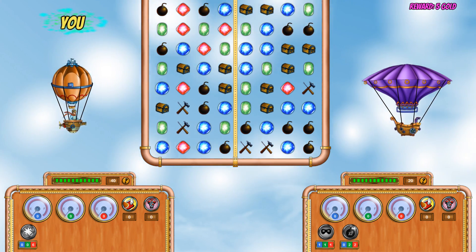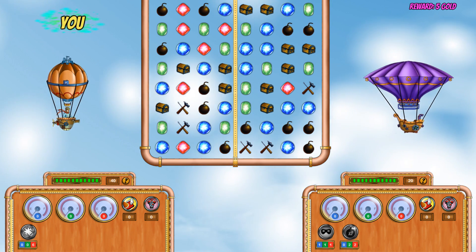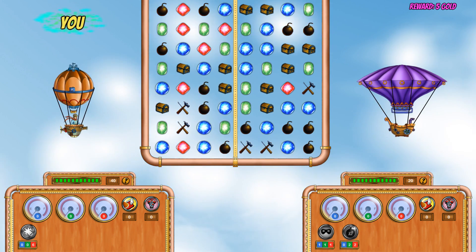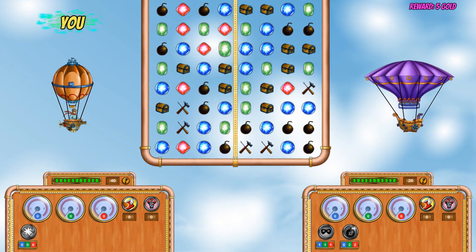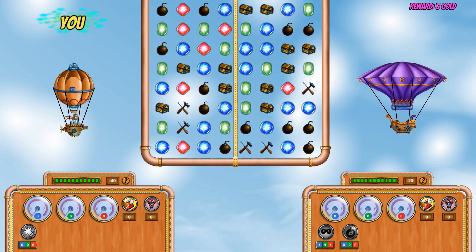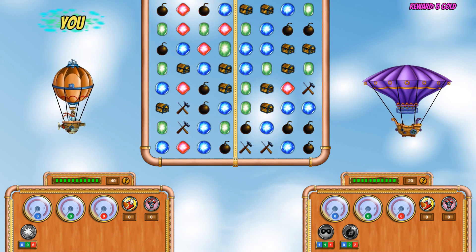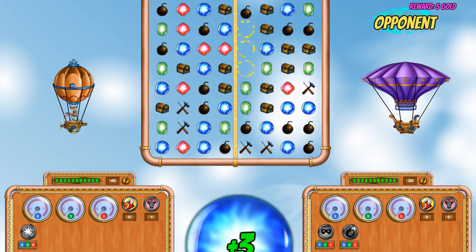Now you might be asking what is this yellow line? Well, aside from dividing the play area between you and your opponent, you can actually move it across — and so can he. What's interesting is I can actually match on his side. For example, I've got a green one here and two green ones here on my side — I can actually do that match and that's bad for him.